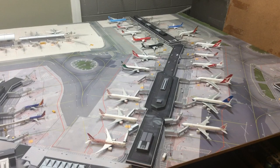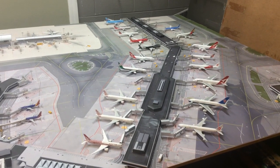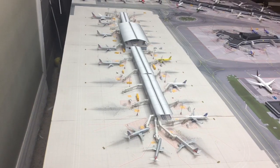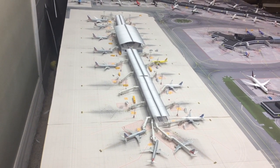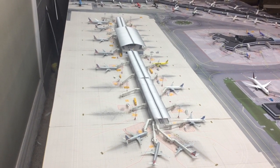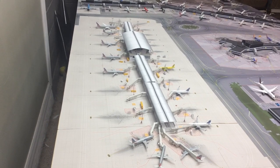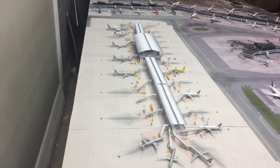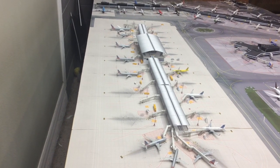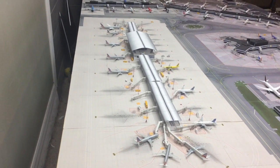This terminal basically serves all the international carriers. Here we have Terminals 4 and 5 together, which houses American Airlines, Allegiant, Frontier, Hawaiian Airlines, JetBlue, Spirit, and some others. This terminal has around 27 gates.